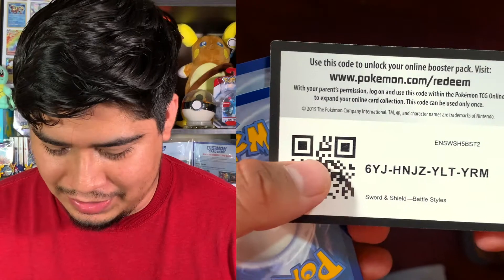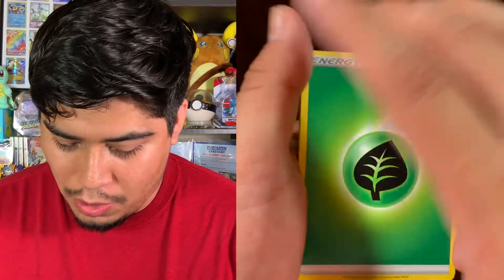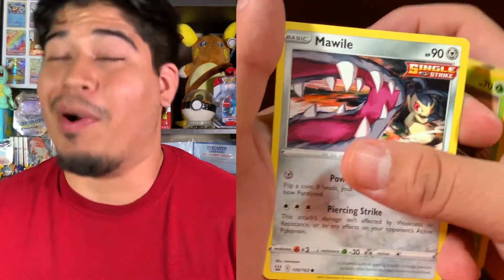Let's open everything up. I got two Battle Styles and two Shiny Fates, so I'm gonna go with those and after that I'm just gonna run them down. Let's go with Battle Styles first. The first energy is going to be a grass energy — Morpeko, Tool Jammer, Bruxish, Timber, Corphish, Cacnea, Mawile, Single Strike...